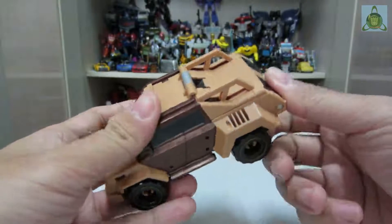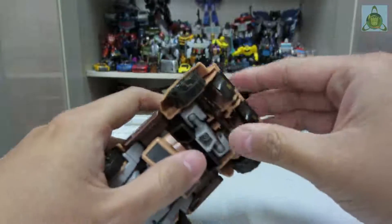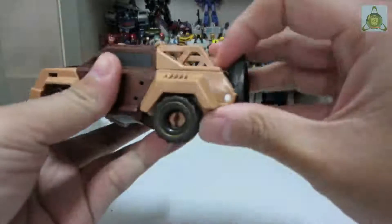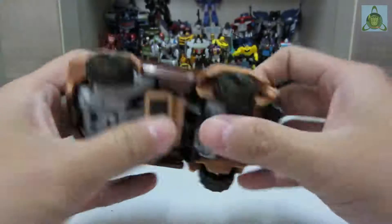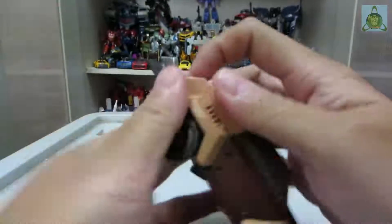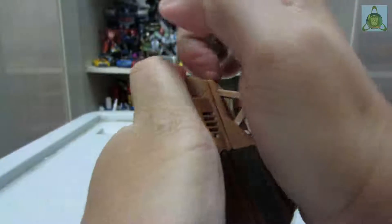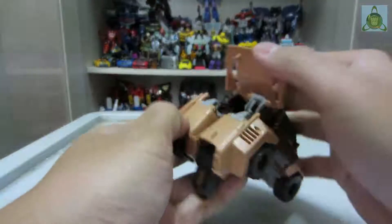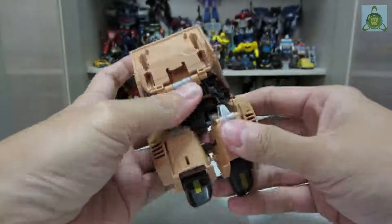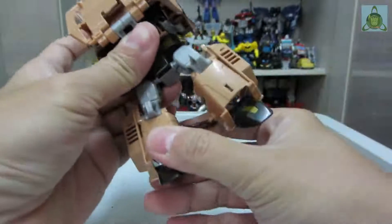To transform him into robot mode, move the feet out. Then unpack this section, take this part here, and fold this up. Now you can see the feet — fold the feet down.